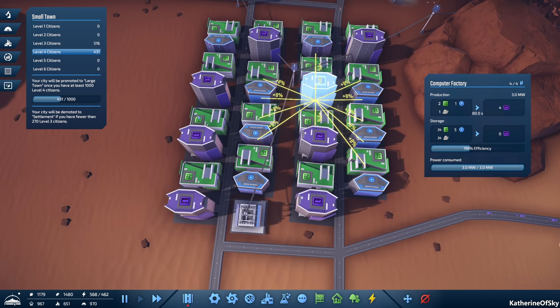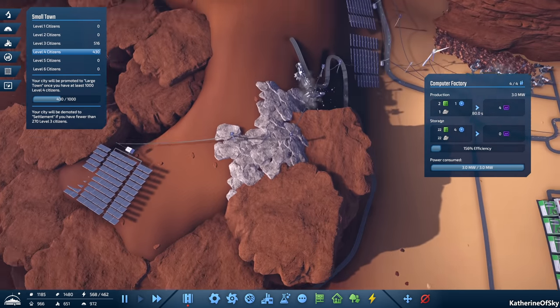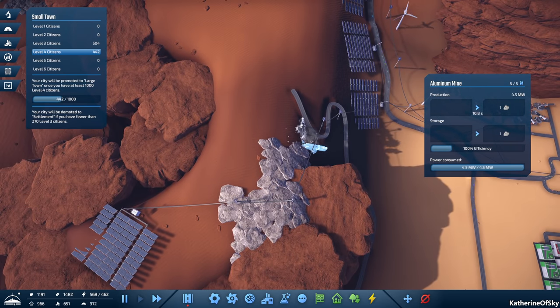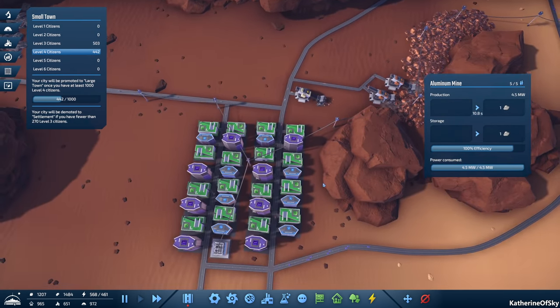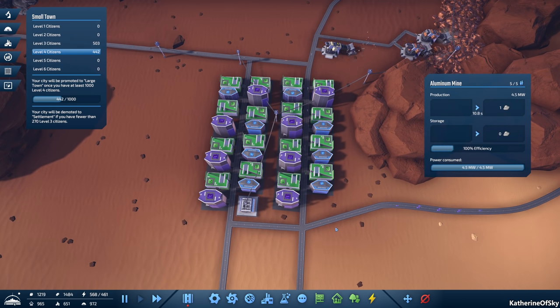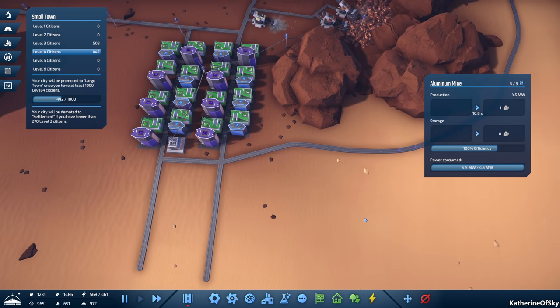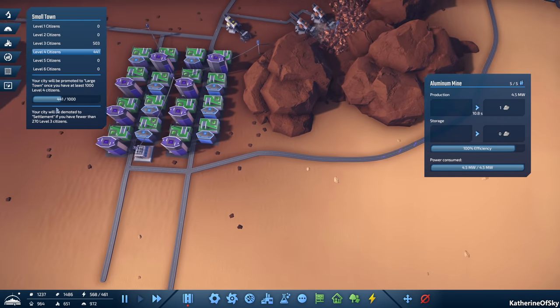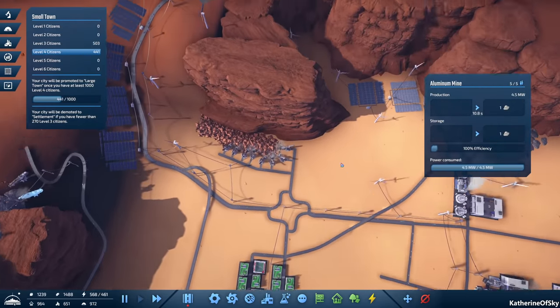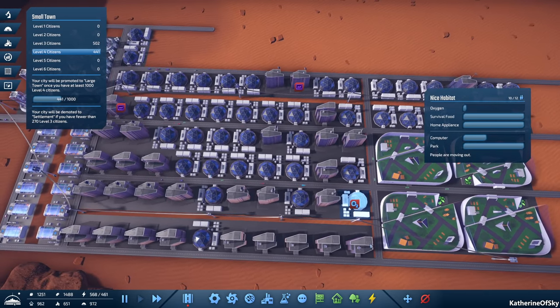Some of them are at 200% efficiency, which means we need more stuff. So every 40 seconds we need one aluminum and this is 10 seconds, so this can supply four approximately — so we can do eight. Wow, we're at our limit of computer places. I think — let's see — six, seven, eight. Yeah, that is it. So yeah, that is what we got currently. All right, so that's going to give us more computers.